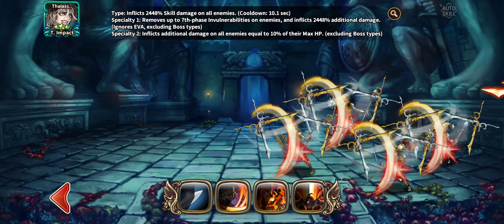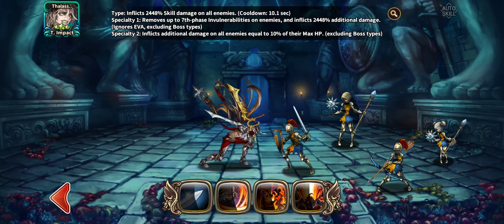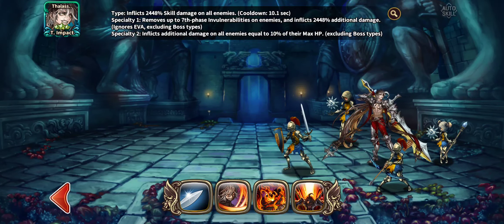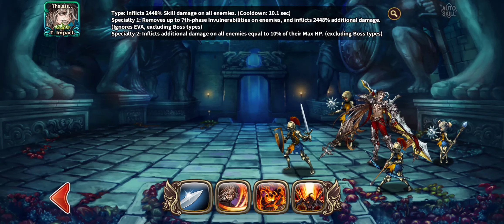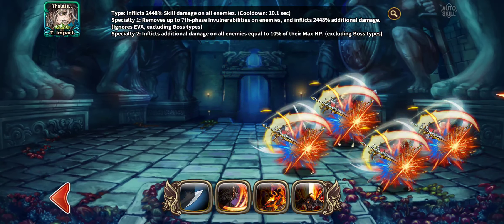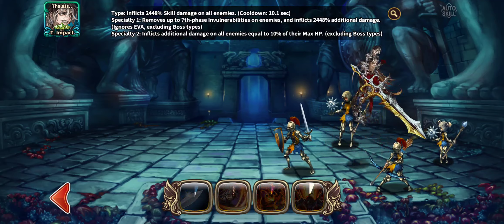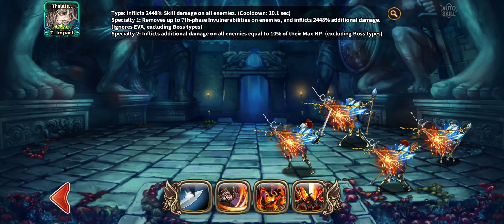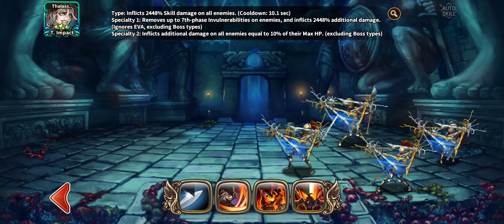Specialty one removes up to seventh phase of vulnerabilities on enemies and inflicts the same percentage as the first attack as additional damage, which is quite powerful. If he removes a vulnerability seventh phase or lower, that's quite powerful — he makes sure he's going to get to you no matter what unless it's eighth phase or higher. He also ignores invasion including bosses, so this attack is going to guarantee hit you. On top of that, it inflicts additional damage on all enemies equal to 10 percent of their max HP, excluding bosses.